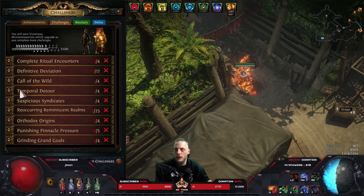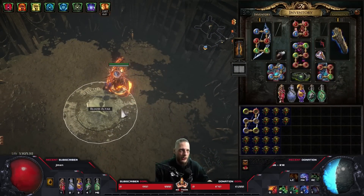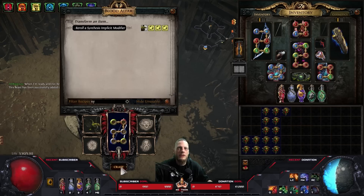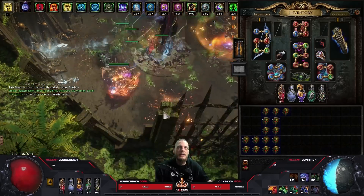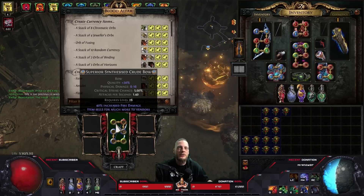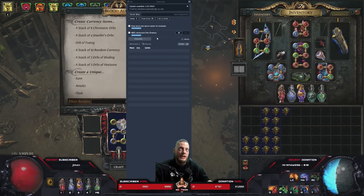I can even farm challenges now since there's a Call of the Wild challenge where you have to complete beast crafts at the blood altar. We're popping in the vivid vulture - we currently have damage with poisons - and we try to hit explodey, since explodey is going for a mirror or 200 divines or something like that. We get increased fire damage.